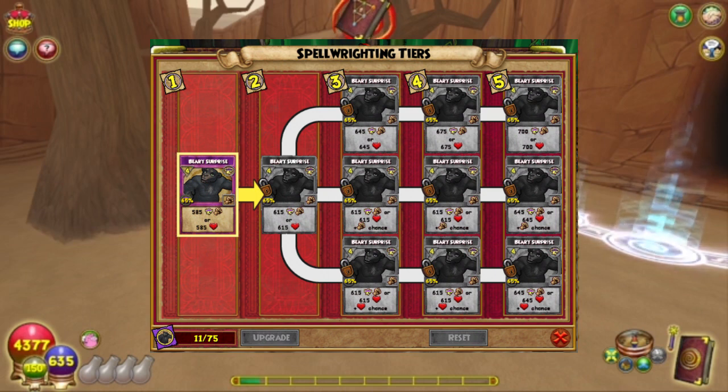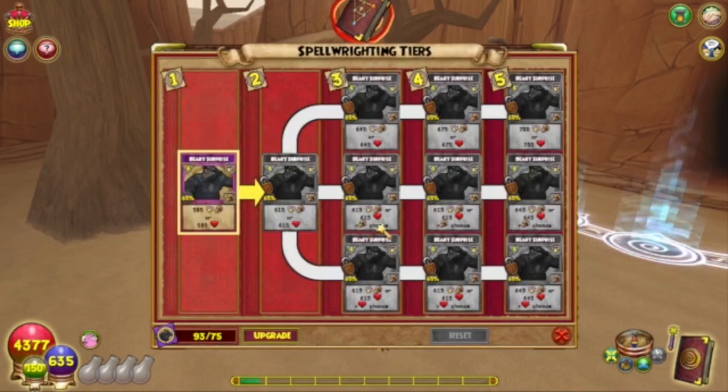The thing about this one is it has three tiers. No matter what, they all cost 4 pips. No matter what, they're all 65% accuracy. The only thing that changes is the upper tier leaves it exactly the same as a 50-50 — it might hit or it might heal — and the damage goes up each time. With the middle tier, you're getting a higher chance of it hitting instead of healing. Maybe this one is 60% chance of hitting and this one is 70% chance of hitting and then maybe this one's 80% chance of hitting.